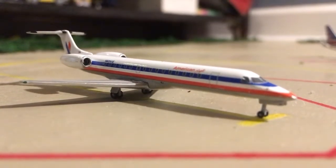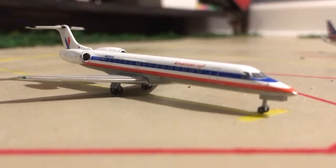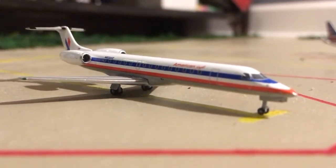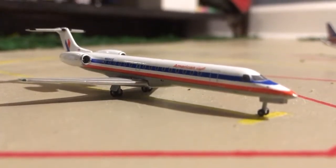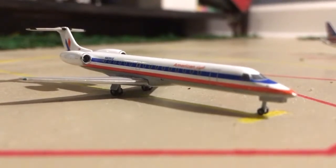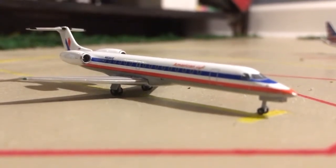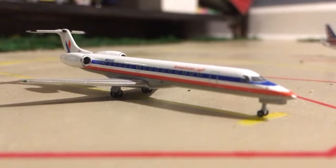Here we have an American Eagle ERJ-145. This is going to be a special route and a special livery. I know American still has a few planes in this old livery — I found one on Flightradar24 the other day. This is going to fly from Milwaukee and head out to Kalamazoo, my other airport.